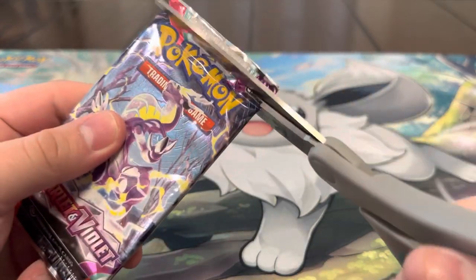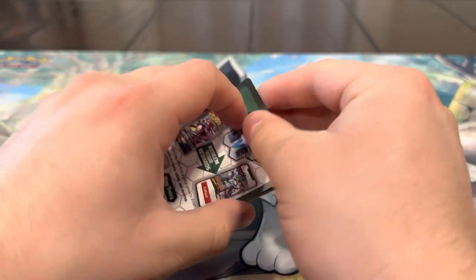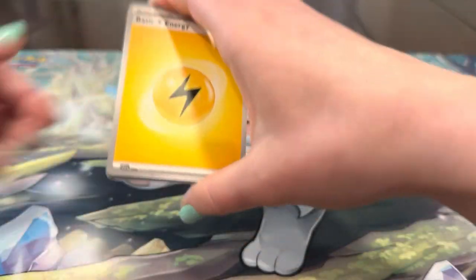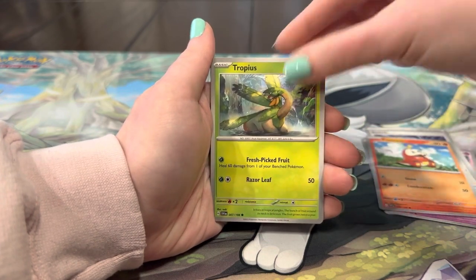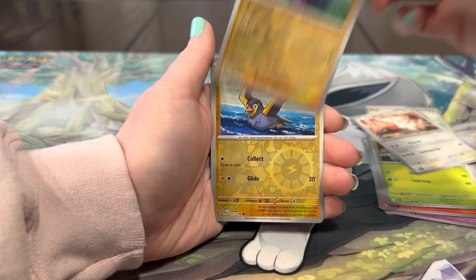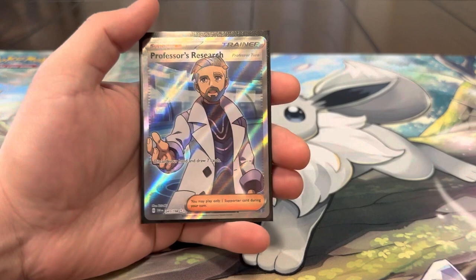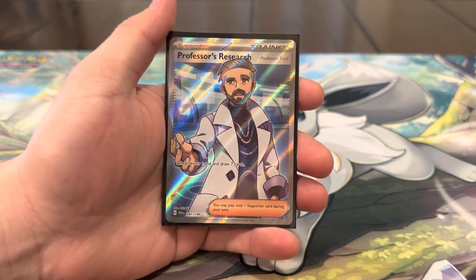We've only gotten one hit the whole entire video, which is insane — we've actually never had that happen before. We're definitely due for something — can this last pack be a banger to make up for the others? Energy, Gorilla, Switch, Fuecoco, Tropius, Jacq, Floragato, Zangoose, Toxel — and okay, at least we got an EX! We got the Great Tusk EX! And then we had the Professor's Research full art — that's gonna be it for this video. Please like, subscribe, and comment — see you guys in the next one!